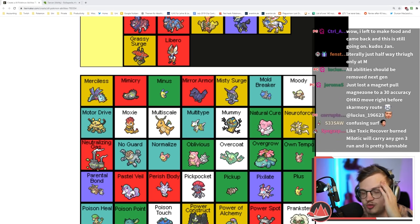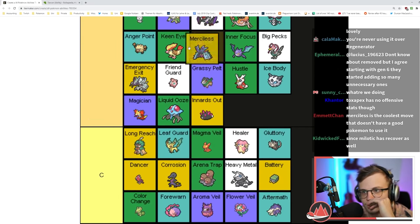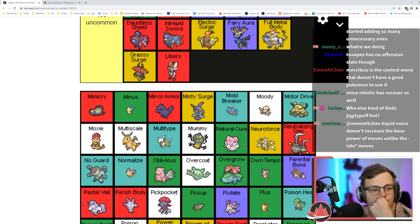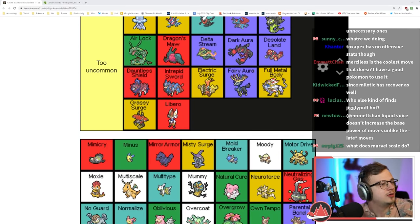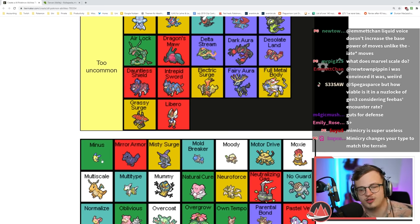Merciless — you always crit against poisoned targets. I think Merciless is really niche. Usually if you're using Toxapex you're using it to do something else, plus crits are nerfed too.